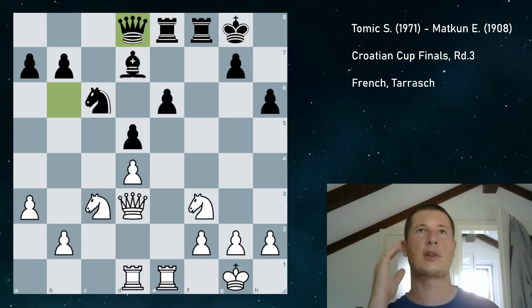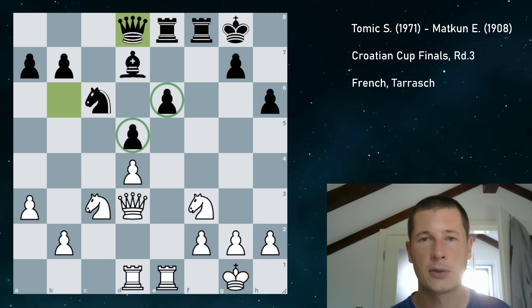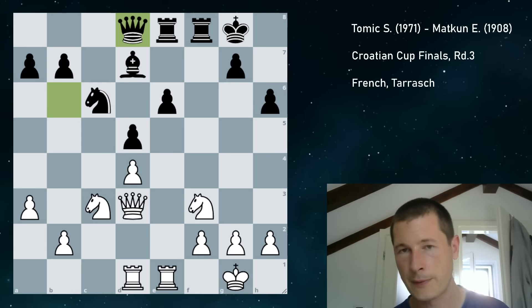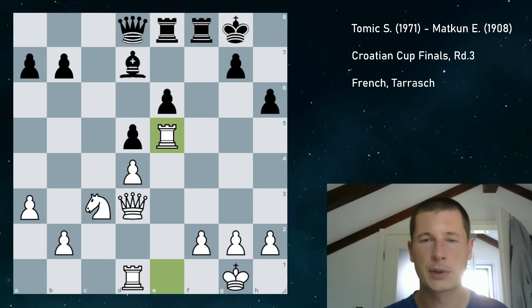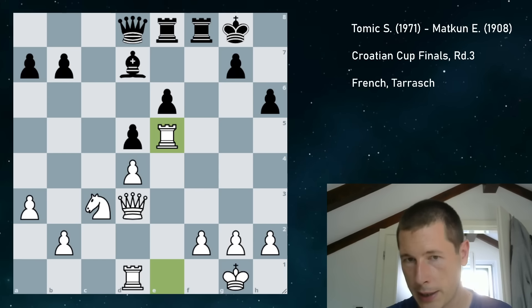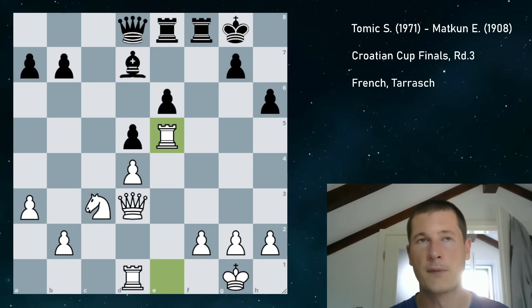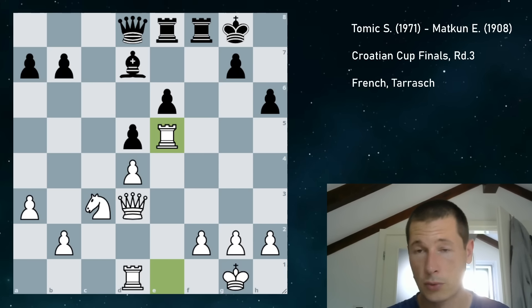This is actually the position I was very happy to get, because it's a thematic French backwards pawn position. In the French defense, when you play f6 and c5, you have this bad structure where there's a hole on e5 for white to exploit. So I played knight e5. I took with the rook, and it's going to be very hard to activate this stupid d7 bishop — this French defense bishop — and also to defend e6 at the same time. At this point I was really happy and very confident I was going to win this game.